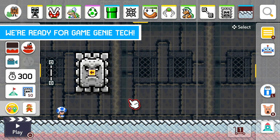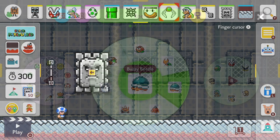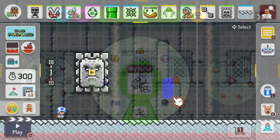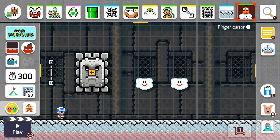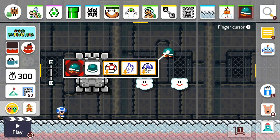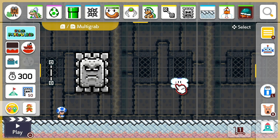So how you do this game genie technique is you can use any container — a pipe, a clown car, a claw, a track. It all works. For instance, we're going to grab a Lakitu cloud, draw him down, empty him, copy him. Now we're going to put whatever item we want to get all glitchy into the left cloud. So let's say we use a shellmet. Put the shellmet in the left cloud, then delete the left cloud.